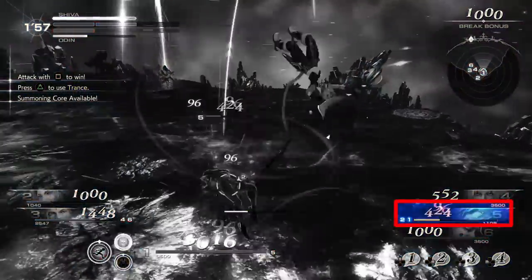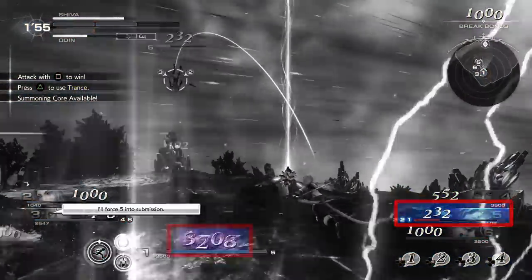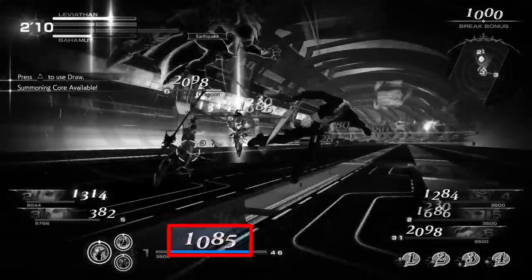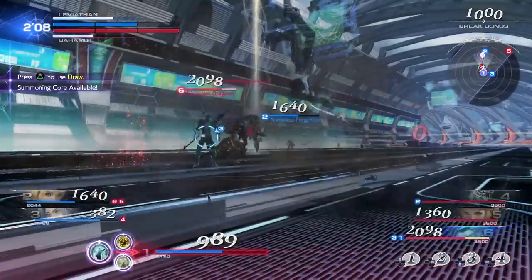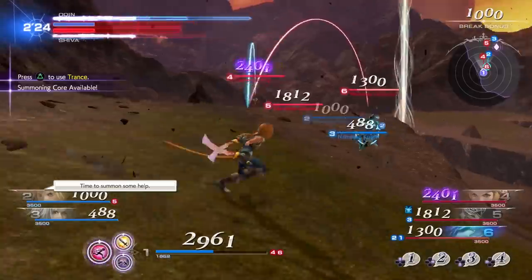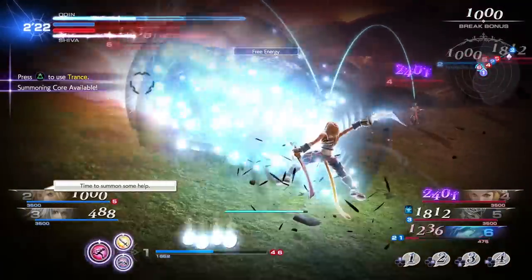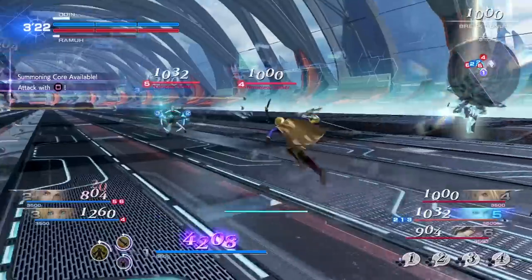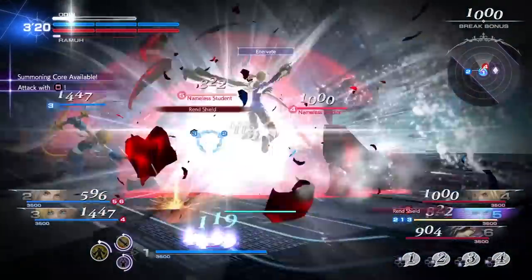Bravery attacks decrease your opponent's bravery while increasing your own by the same amount, and receiving a bravery attack will in turn reduce your bravery. These attacks are important because the higher your bravery rises, the more powerful your HP attacks become. When your bravery is higher than your opponent's HP, they can be incapacitated with an HP attack.